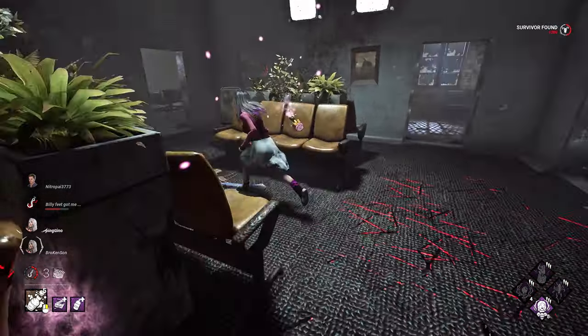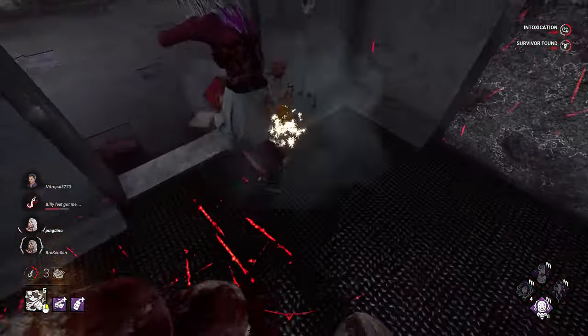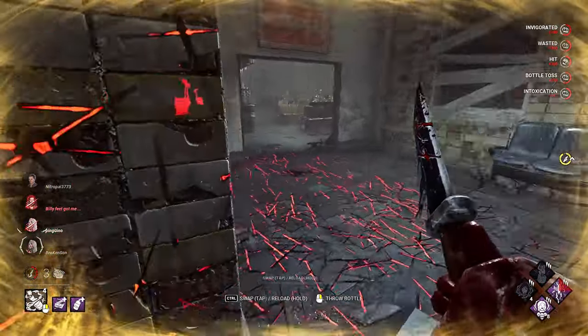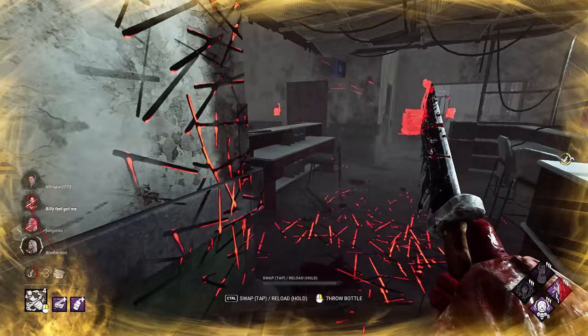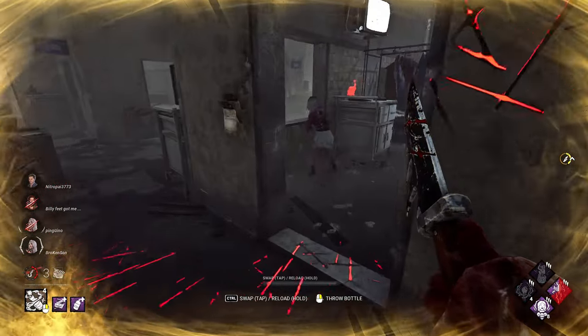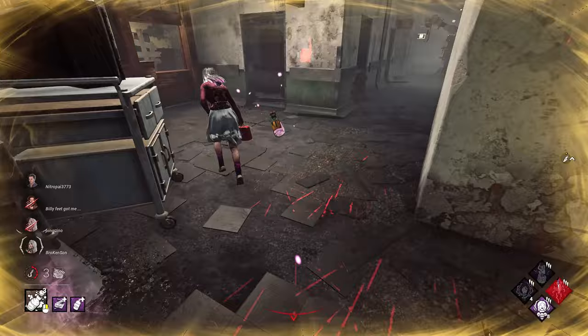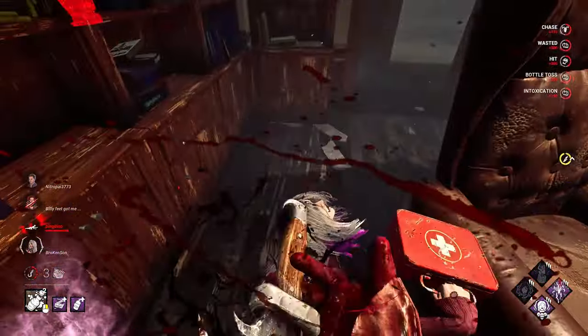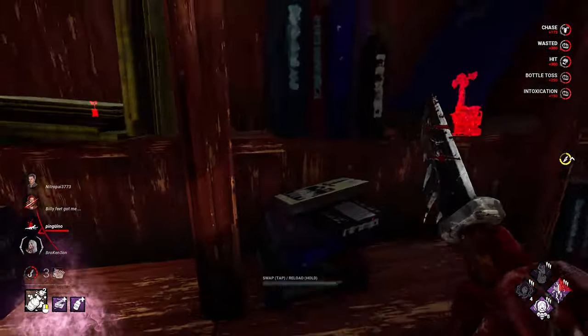Look at this now — she's super dead. I'm zooming, bro. She can't make any distance. Even life won't help you. Look at this. This is the way how you should play as the Clown.